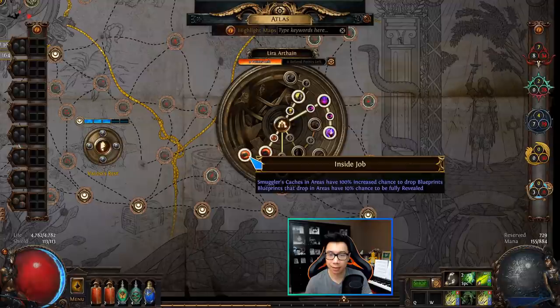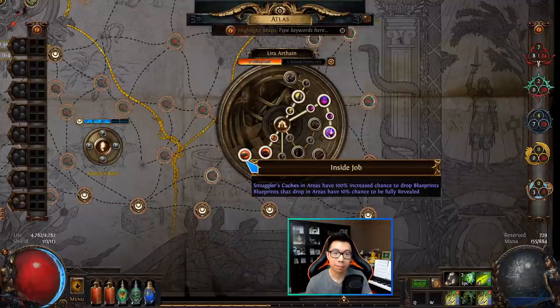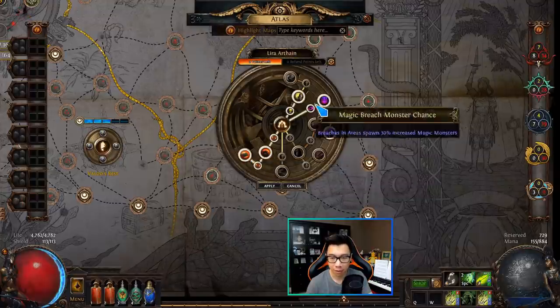The other important passive is Inside Job, which allows smuggler's caches to potentially spawn in your maps. When they do, they drop heist-related currencies that are quite valuable. You're going to get 500 to 600 rogue markers every time you drop a smuggler's cache. You also have the potential to drop blueprints, which are very valuable — especially replica unique or unusual gems blueprints — and fully revealed blueprints are worth even more than unrevealed ones.